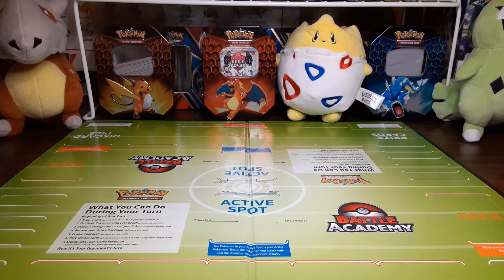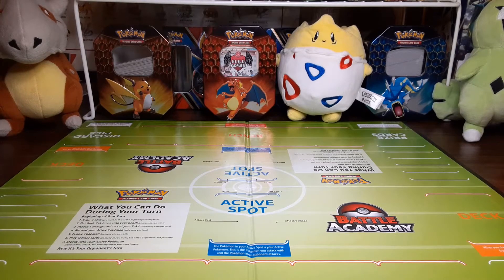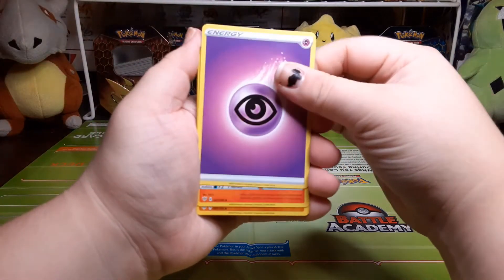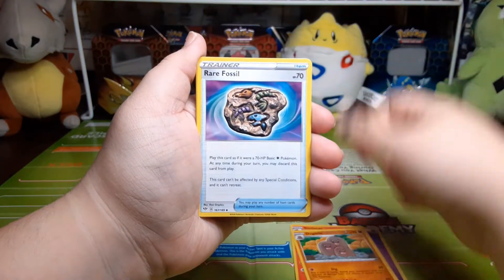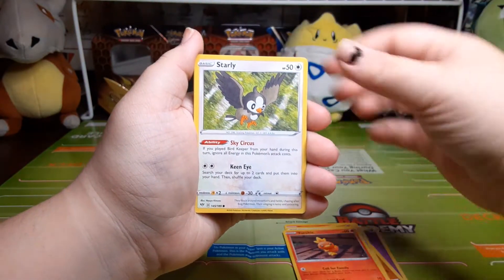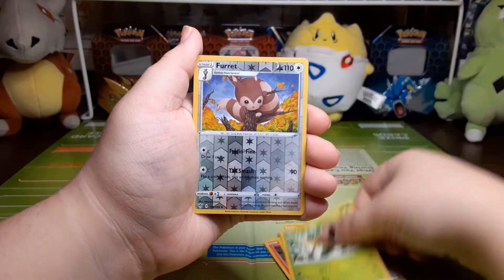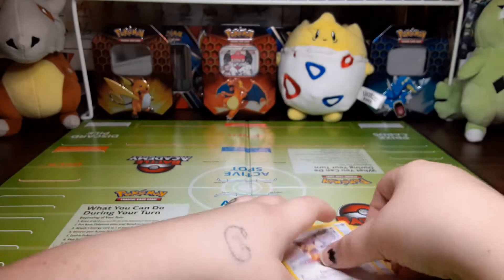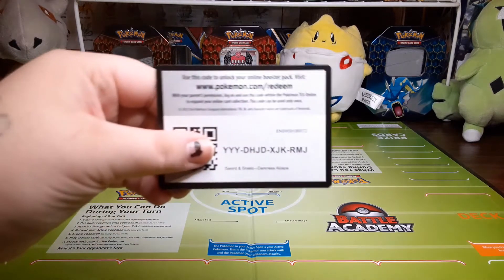Here's that code card. We have a Psychic Simisear, Dugtrio rare, Fossil Marini, Torchic, Starly, Skarmory, Pansage, reverse holo Furret, and the rare is a Dracozolt. Here is that next code card.